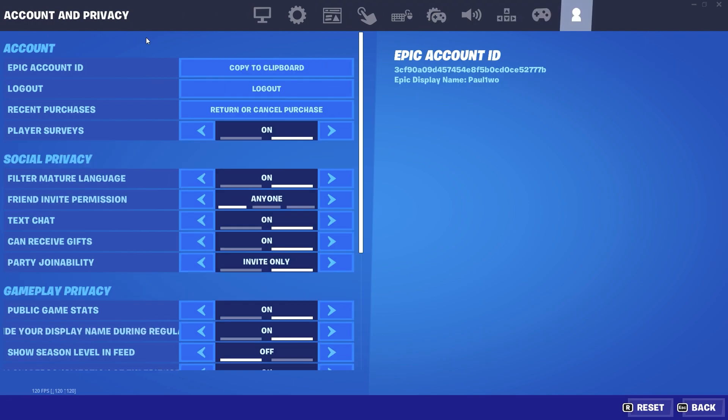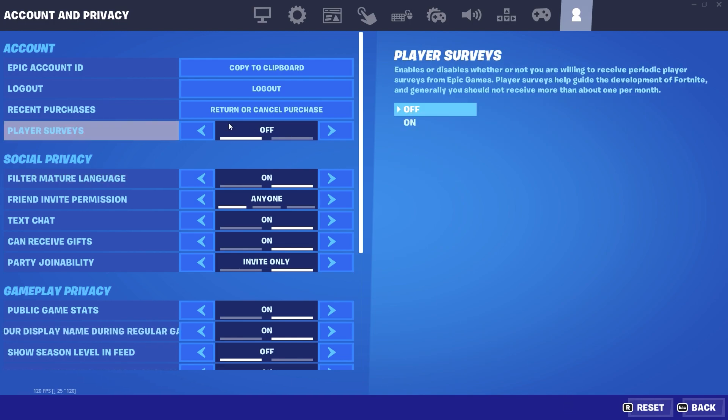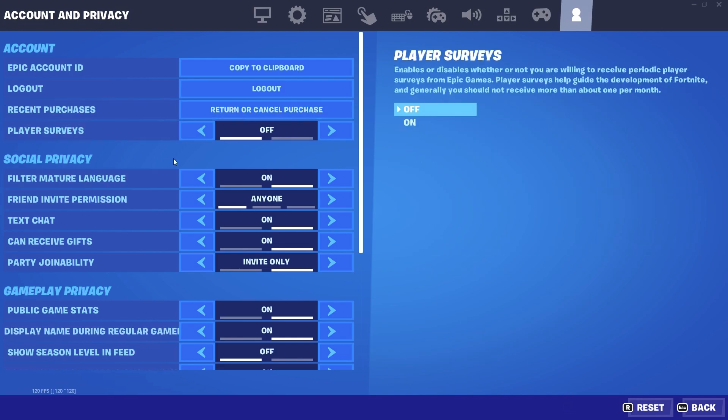The most important setting is in Account and Privacy. First, find Player Survey — it says 'enable or disable whether or not you're willing to receive periodic player surveys from Epic Games.' We just need to turn it off, since it's not necessary to have on. Basically, we're telling Epic that we don't want any kind of surveys from them.